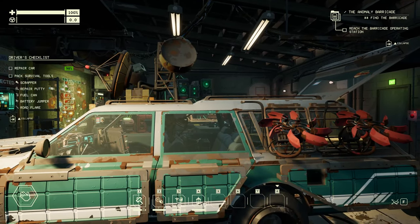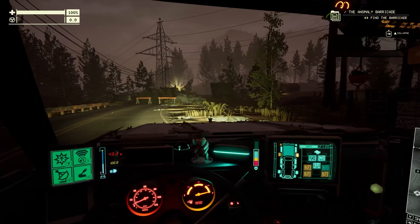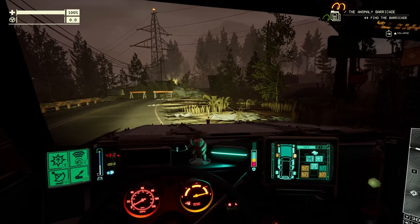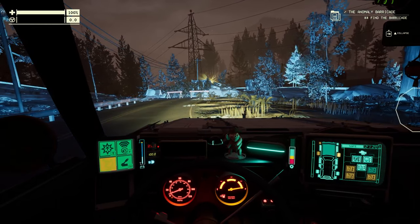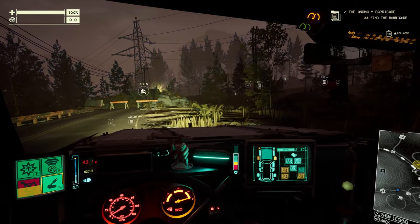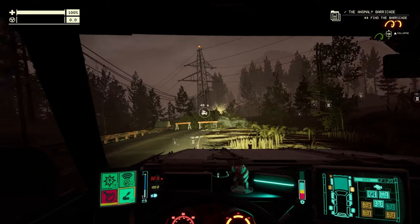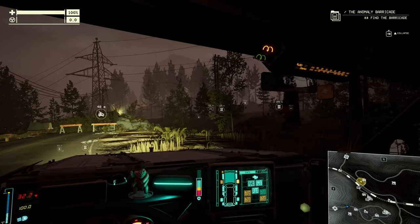Let's try it out heading to the anomaly barricade. The resource radar is actually really useful - when you press the button it sends out a scan and shows you distances with icons of what the resource is, and those stay on your screen for maybe 10 seconds or so. That's actually really useful.